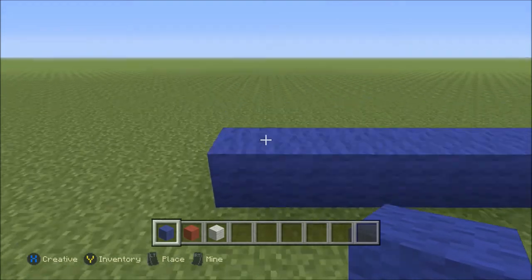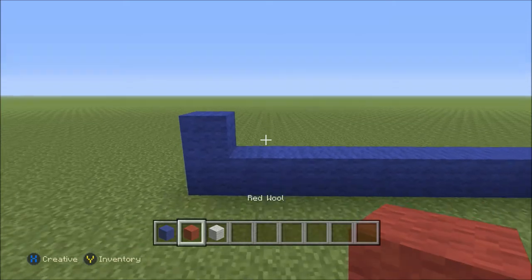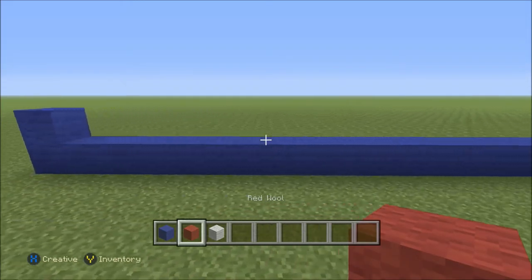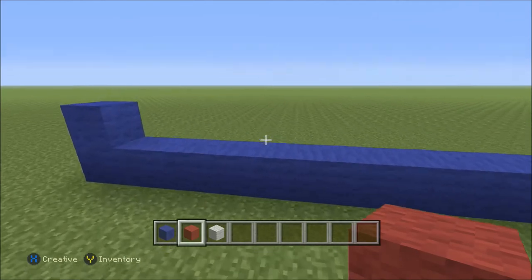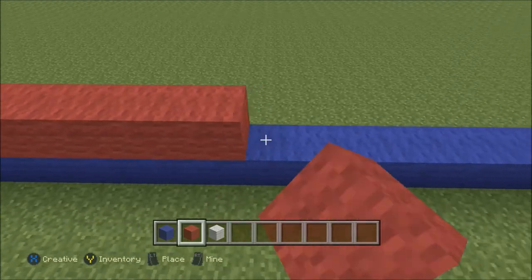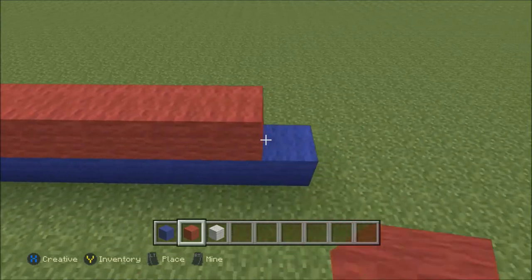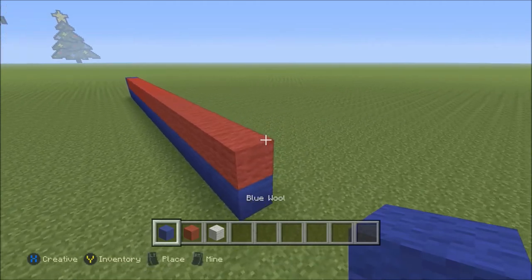Now here on the left side, we're going to go ahead and build up one block of our blue. And then we're going to go ahead and build 20 blocks of red all the way across, so it'll end up directly above the blue on the far right side. Let's go ahead and just add that relatively quickly. Now to the right of that, we're going to add one block of blue.